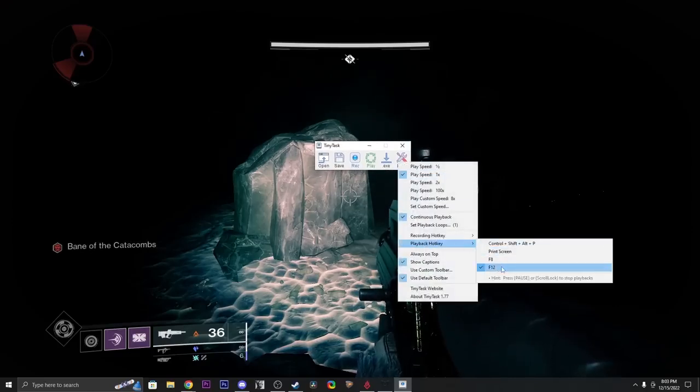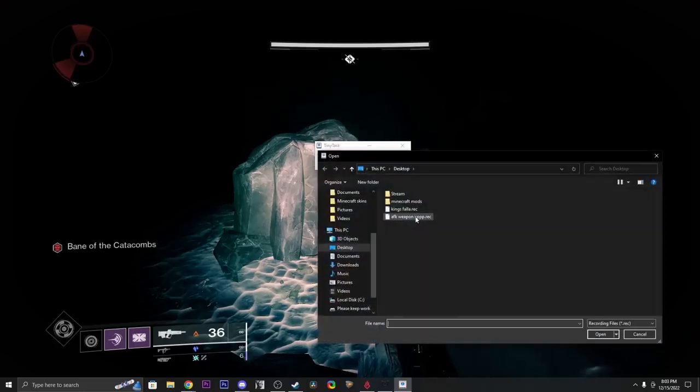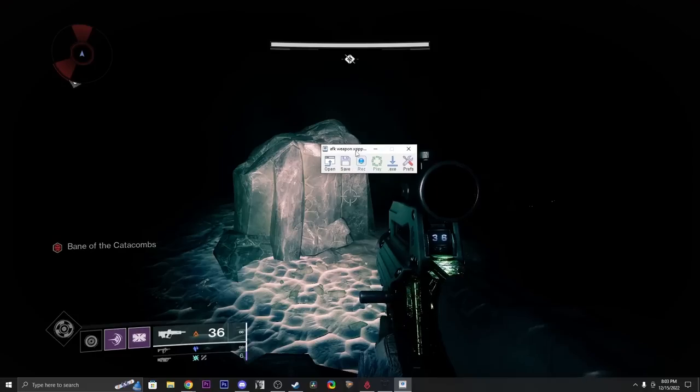Open up TinyTask — it should be on your screen like this. Hit Preferences, enable continuous playback, and make sure your playback hotkey is set to something you'll remember. Mine is simply F12. Press Open, click on the AFK weapon XP recording, which you should have from my Discord server, or if you're smart enough you can make your own with any macro service.